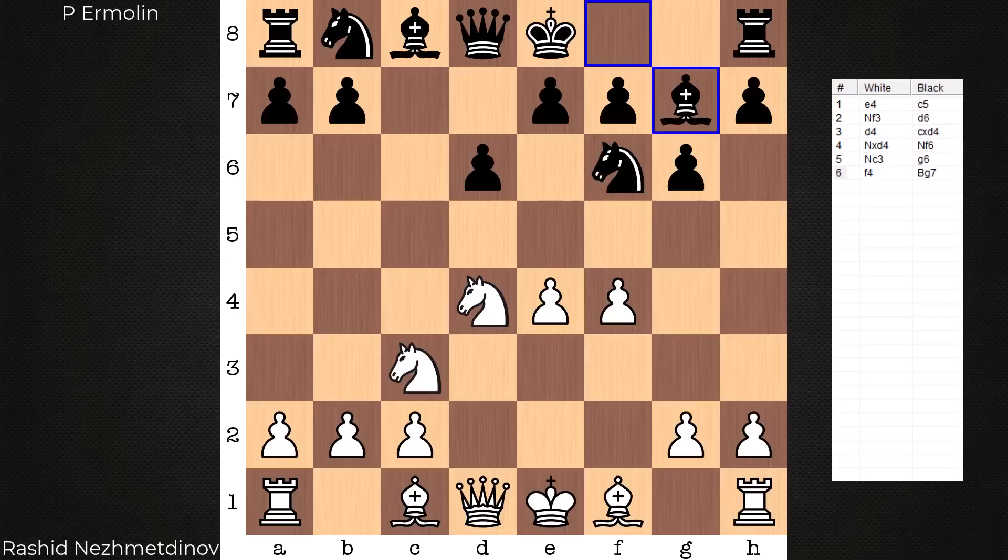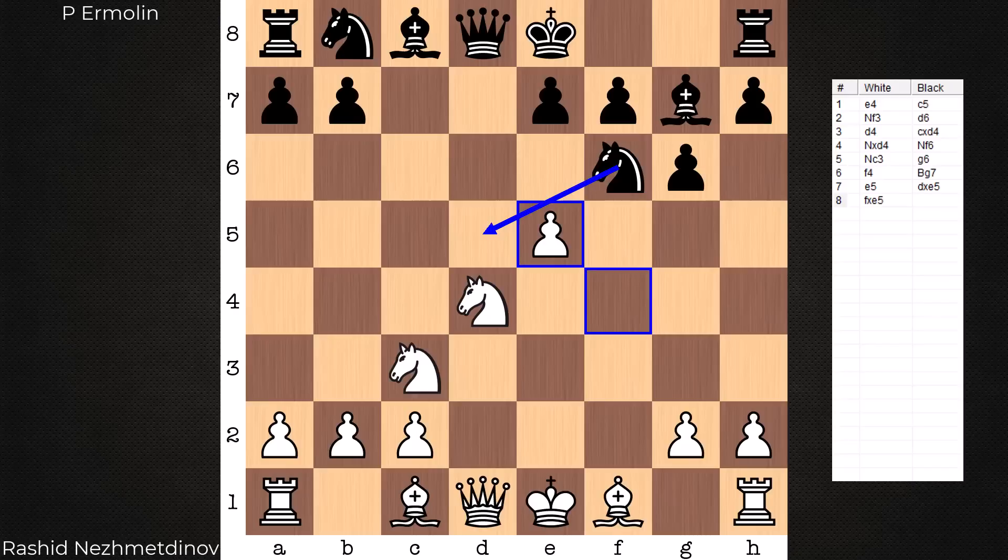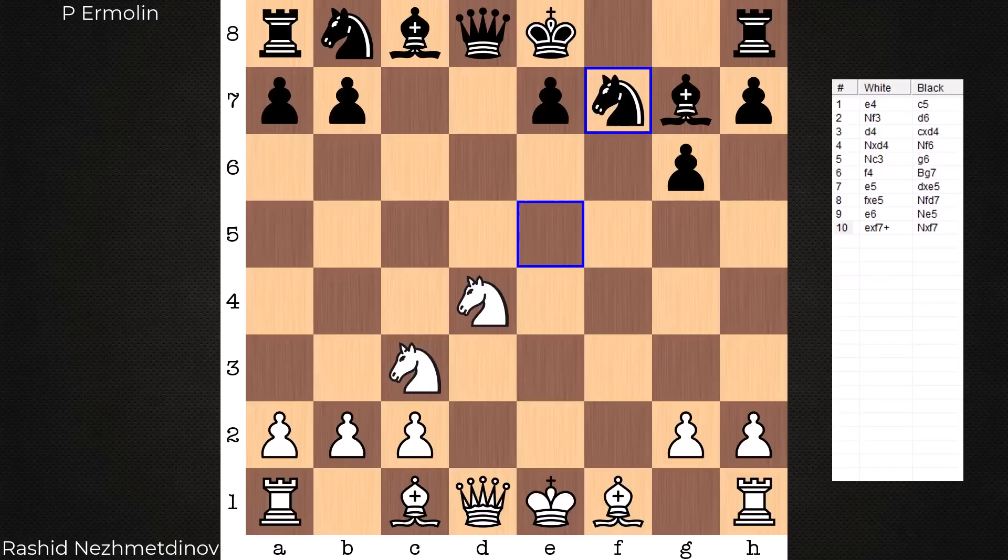In any case, no Knight c6 in this game. Instead, the fianchetto, e5 hits. D takes e5, f takes e5 — what do you do here? In the game the knight goes to d5 and it's over. There's only one move black can play to stay in the game, and that is Knight d7. E6 is considered best, Knight e5 — it's still a ball game ahead, but I wouldn't be a big fan of playing the black side here with this isolated pawn.